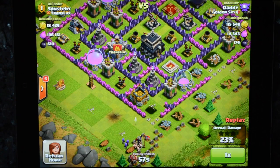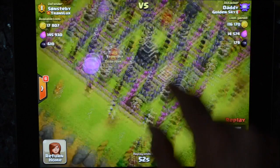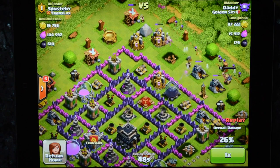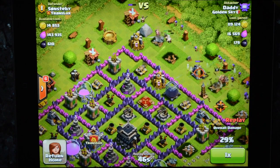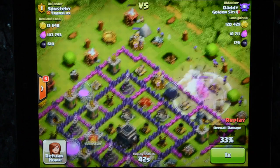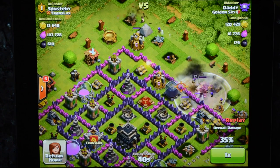If you're just coming on for twenty minutes and then going off for another twenty minutes, you might want to use something that's going to take a bit longer to build — like a giant-healer army, or giants, wallbreakers and goblins.